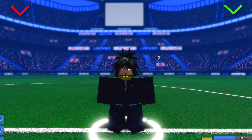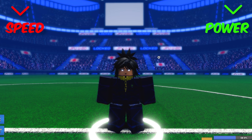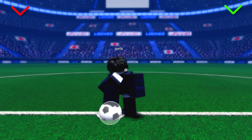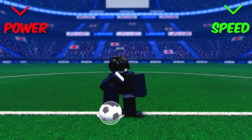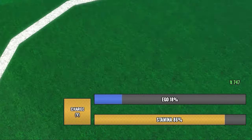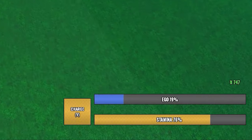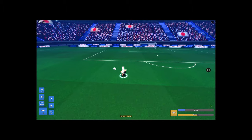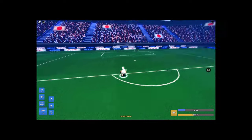Height is really important in your build. The taller you are, the more shot power you have, less speed, bigger hitbox, and bigger jump height. The shorter you are, the less shot power, more speed, lower hitbox, and lower jump height. As for stamina, 5'3 and 6'3 have the same stamina. The closer you get to the middle height, the more stamina you have — that's really important information and was just recently updated.